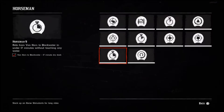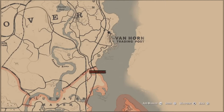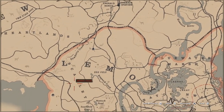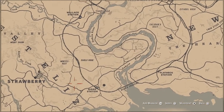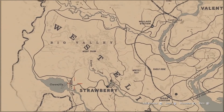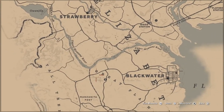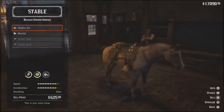Challenge number 9 requires you to ride from Van Horn to Blackwater in under 17 minutes without touching any water. Start at the south of Van Horn, make your way to Bluewater Marsh, take a right over the bridge, go through dirt roads around Lemoyne to the train tracks that guide you to Flatneck Station, follow to Rigg Station, head down to Strawberry through the middle of town, go over the Owanjila Dam, through Tall Trees towards the Great Plains, and ride into Blackwater. Horse stamina stimulant is your friend. You can also purchase the Arabian horse at the Stable in Blackwater for $1,250 for a sure shot at completing this challenge.